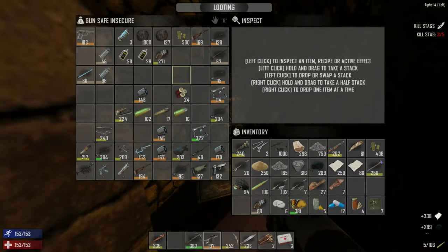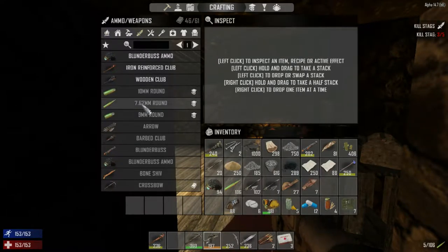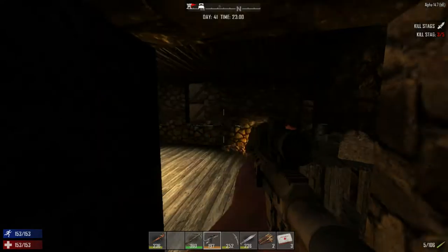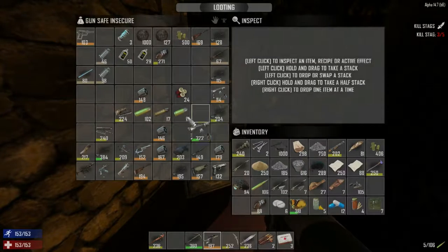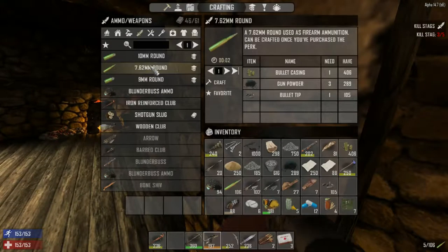Let's see if we can make some ammo. I need 762 rounds — so we need bullet casings and bullet tips. Let's grab that. We've only made 105 because that's all the lead we had. Is there any more bullet tips in here? No, there's not really any more, so let's make as many as we can.